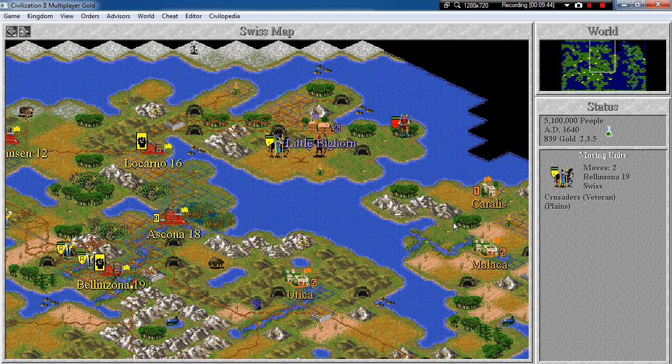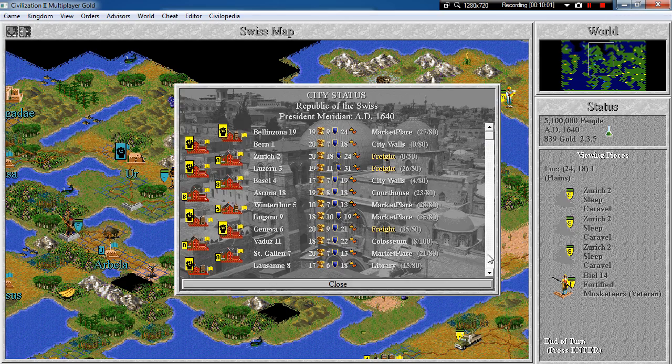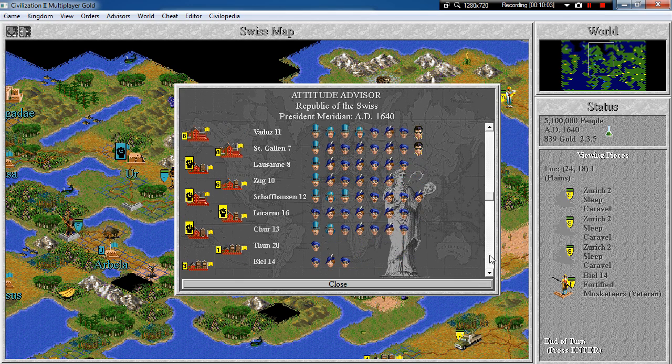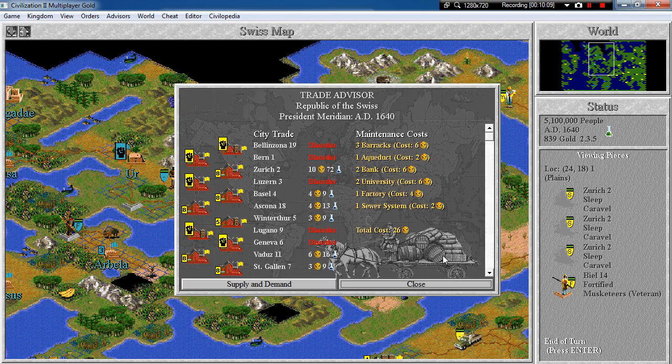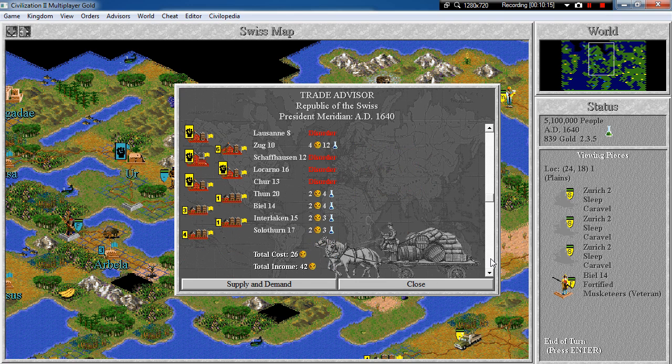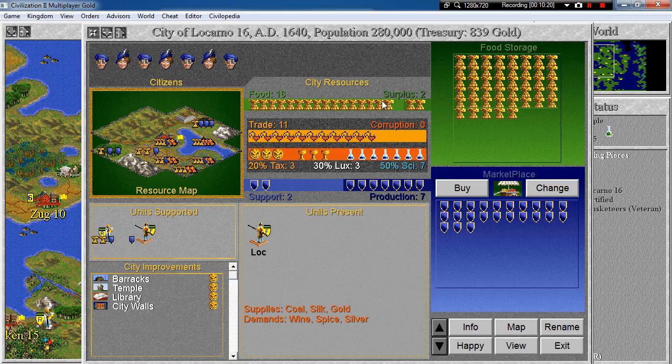I guess we'll not get here in time — the Sioux are against it. We can't even go there. Let's check if everything is still okay. The luxuries are making sure that everything is going fine. We have 3 barracks — I do not want those barracks, we will not need them. I believe the barracks were in Locarno.